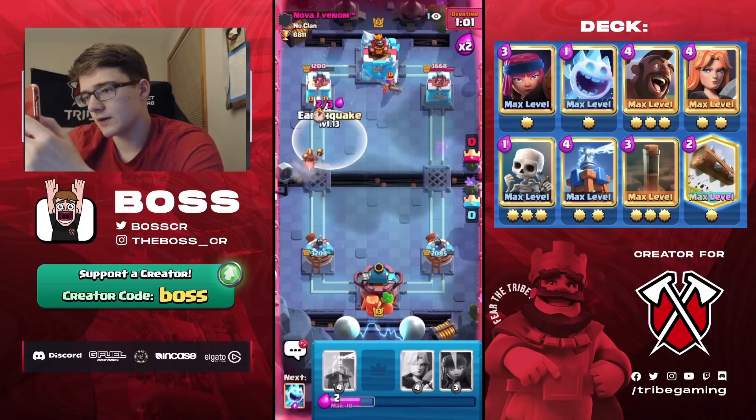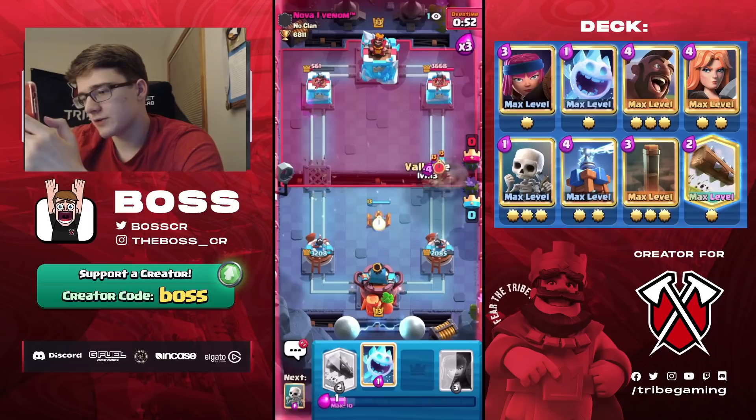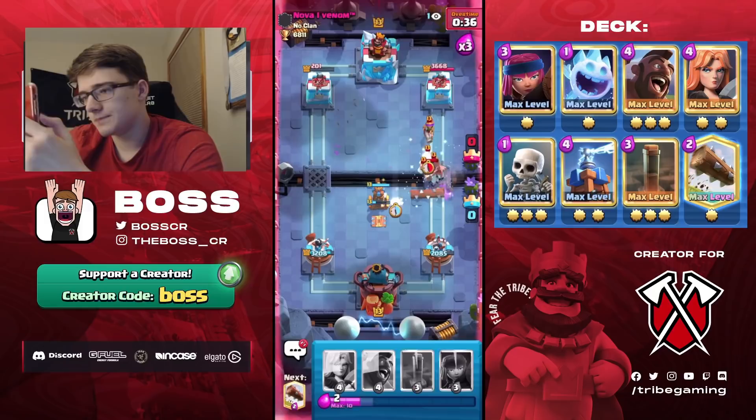We're still in a great situation. Cycling another Hog — he doesn't have Tesla in rotation. Now he does, but it gets played right into the Earthquake and the Hog gets one shot on the tower. We go for another Tesla and then another Earthquake — this is why Earthquake is so useful in the mirror match. Log, then Earthquake the tower again for the win. GG, beat this guy two videos in a row.